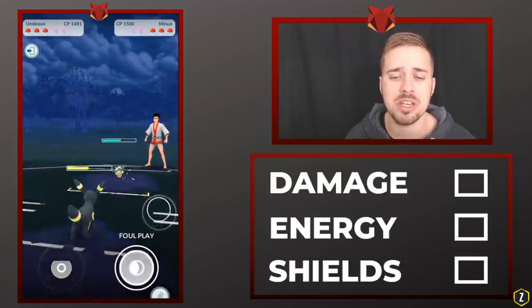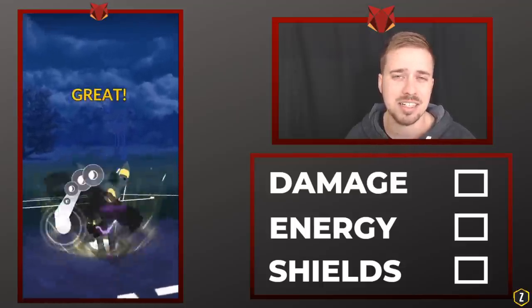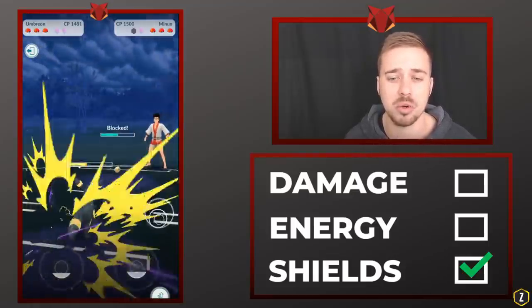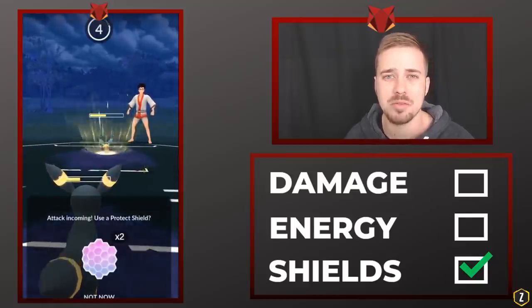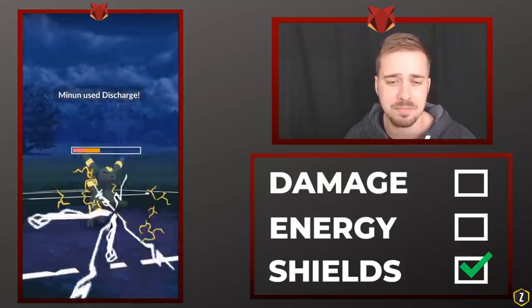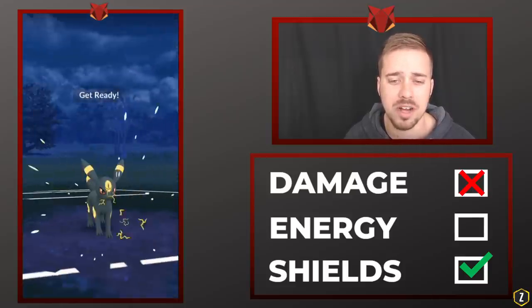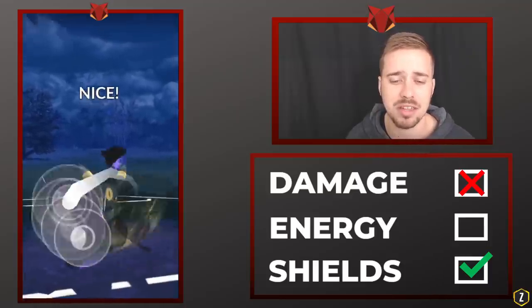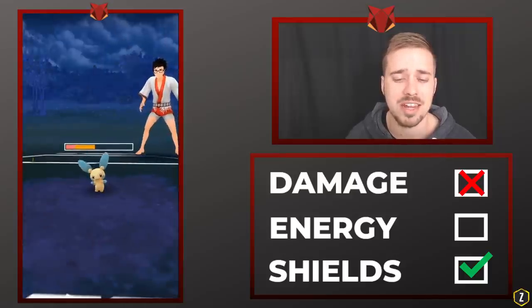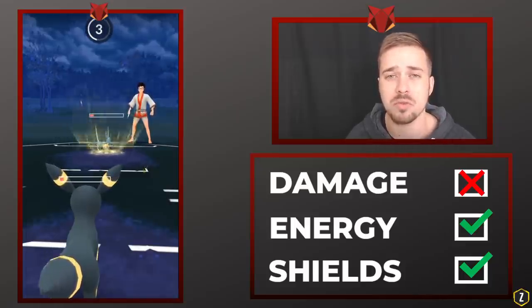Each time we go for a Foul Play we're going to build up to Last Resort. That does a couple things — first of all, it doesn't allow him to keep track of how much residual energy we have, because we're going to be able to get to Foul Plays quicker and quicker towards the end since it's not starting from zero to 45 energy. We got the shield, which is fantastic, and he did use a Discharge. We go for another Foul Play, and since he used his energy to finish us off, we've won in two spots: we took out a shield and made him use his energy.